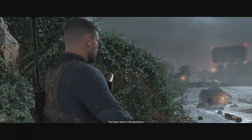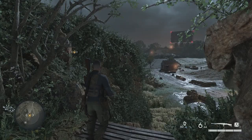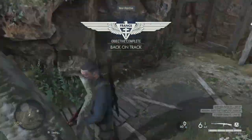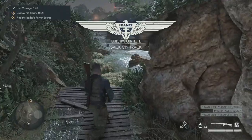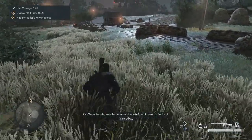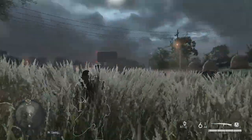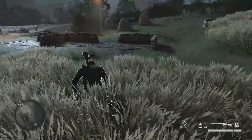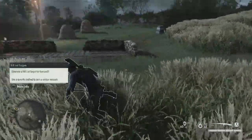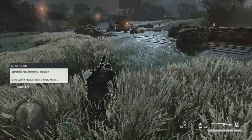That radar tower is still operational. Looks like we failed at one thing though — it does say objective complete, but we literally failed at helping their escape or something. The ship's gone now, so how do we go back? I guess hitman style with a boat or something.